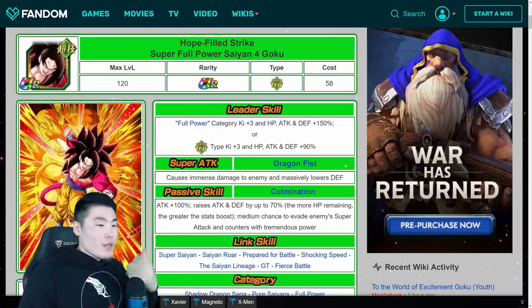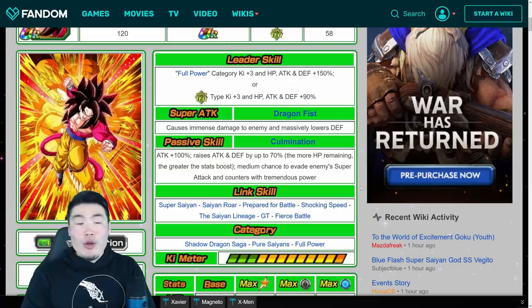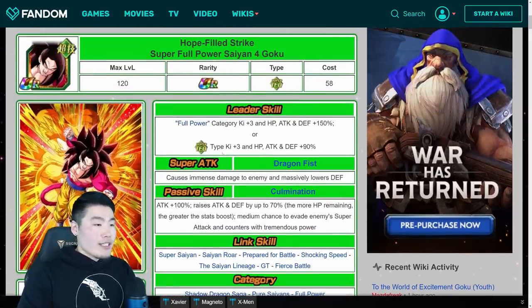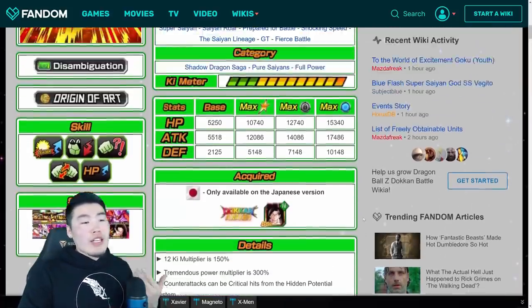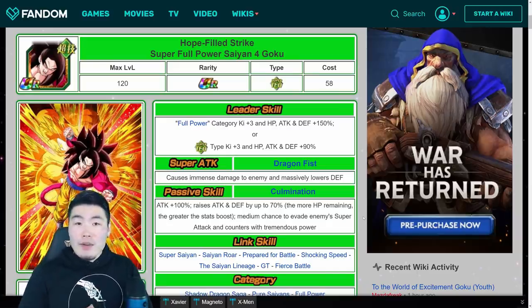His leader skill is great, his super attack is great, he has a really good passive that allows him to hit very hard and do some tanking as well, and the counters are amazing too. For anyone that's used SSJ4 Goku or SSJ4 Vegeta, you know how clutch those counters can be. He has a great link set, great categories, he brings in one of the best categories in the game — the full power category — and he has great stats. Overall, just a really, really strong unit. You can't really fault anybody for summoning for him.